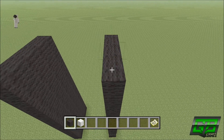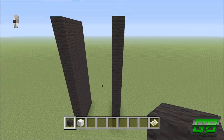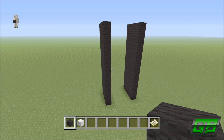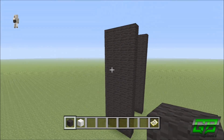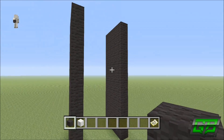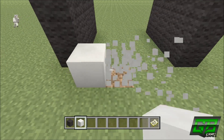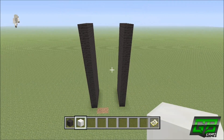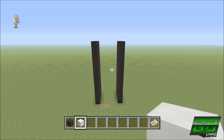Do the exact same for the right leg as well. Once you've done that, it will look something like this: you have two 12 by four rectangles — 12 blocks tall, four blocks wide — separated by a four block gap. It should be looking like this, and it looks weird, but it will all become apparent why we're doing this in a bit.